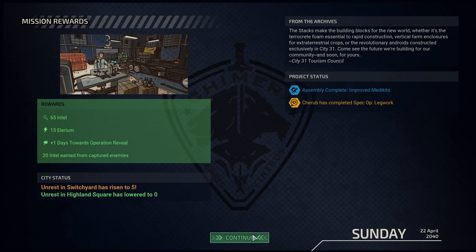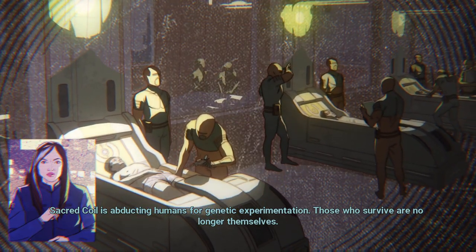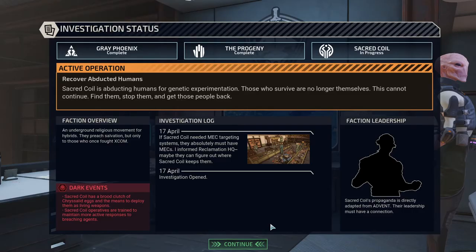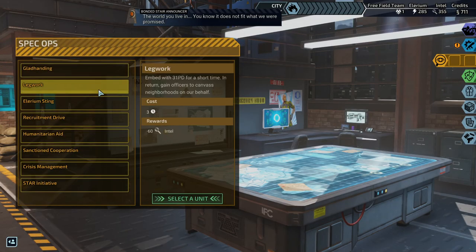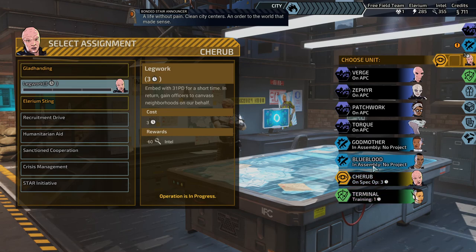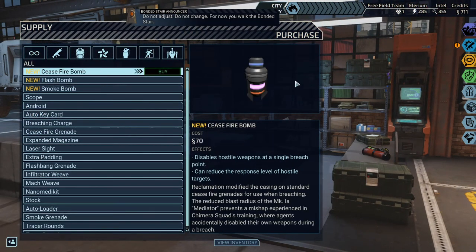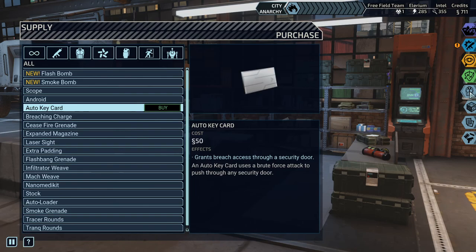Improved medkits is possible. Sacred Coil is abducting humans for genetic experimentation - those who survive are no longer themselves. This cannot continue - find them, stop them, get those people back. Spec up complete. All medkits are better now - they heal two more. Okay, I guess that's an upgrade. Just take out these guys. Look at the cost of these upgrades. So this takes five turns, with a person it's three turns, with another person it's two turns. Putting in people is not the most efficient, but at least you can remove them for like one day or so.